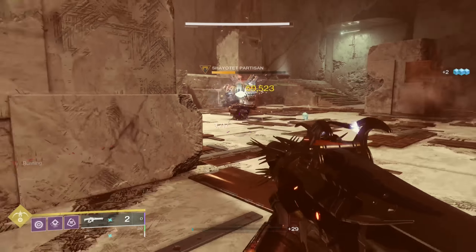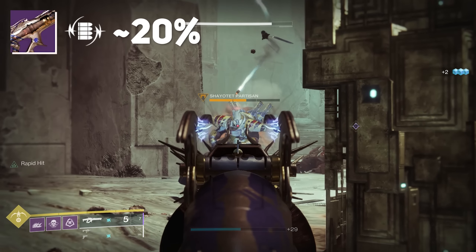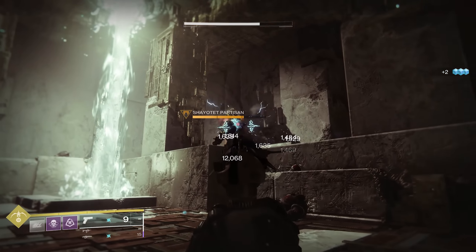Another feature of Volt Shot that not many people know about is that the amount of damage a target receives per tick is determined by the source of damage dealt to that target. If you apply jolt using Brigham's Law with Volt Shot, the damage per tick of jolt will be a percentage of the potential crit damage of the weapon that applied jolt. For Brigham's Law, that percentage is 270% — more on that later.